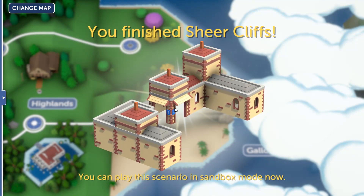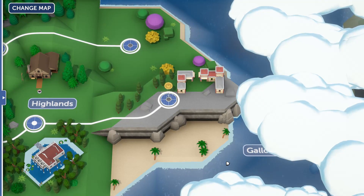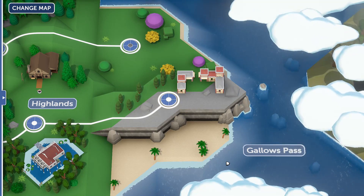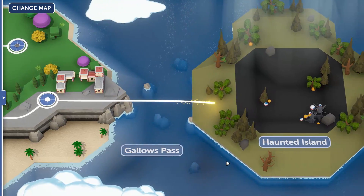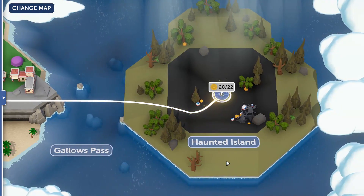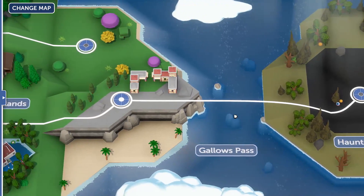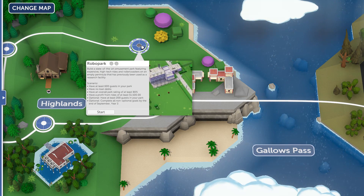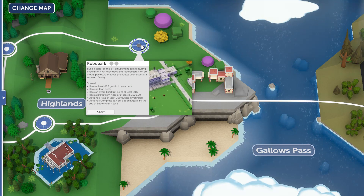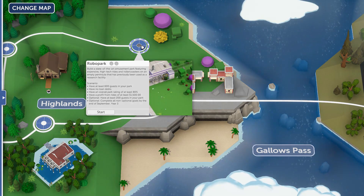So that's it for Sheer Cliffs. That means we get the final island unlocked — the Haunted Island, where the very last scenario of the game is located. But before I move on to that, I really have to do Robo Park, so next episode is going to be all about Robo Park. Hope you guys enjoyed this video and I hope to see you in the next one!